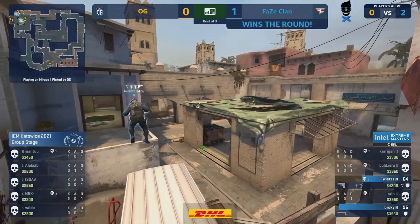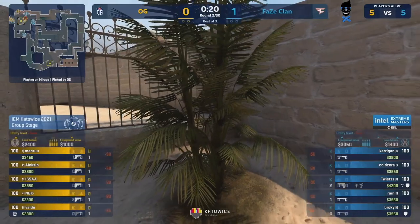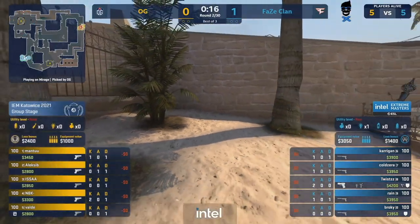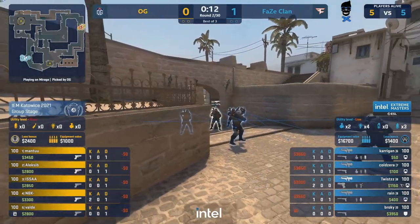Great information coming as well. Carrigan saw those players straight out of the apartments and you can see the immediate adjustments from FaZe — just rotate B straight in for the retake. Yes, they concede the bomb plant but as you mentioned the money bonus is going to be better for OG. Will they opt to go for a force buy here?